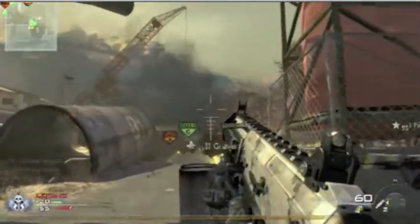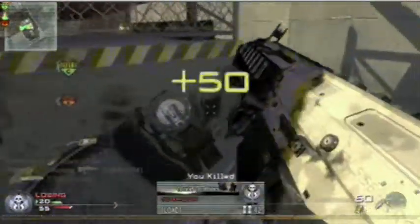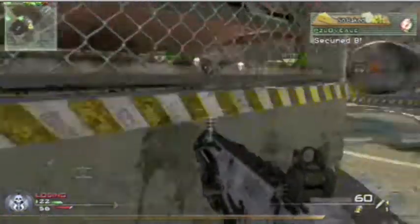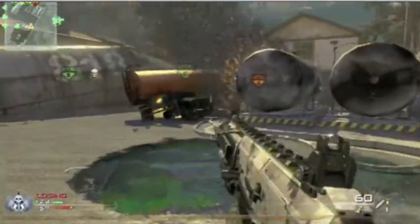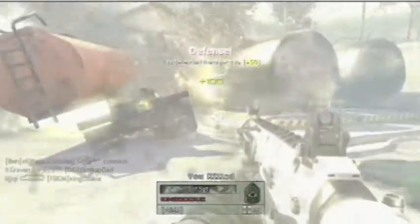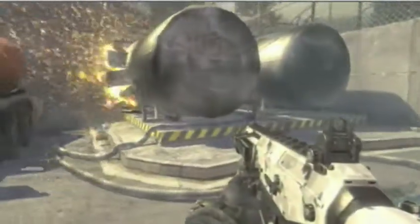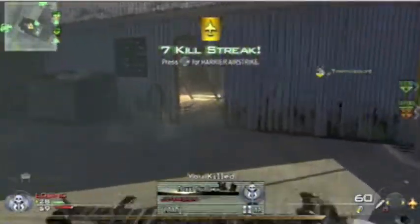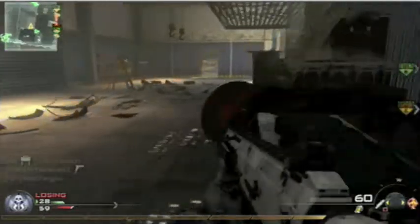I'm always checking the map to make sure I don't have anybody flanking from one side or the other. That right there was a ridiculously lucky shot. We're losing C again — I go ahead and defend it and somebody flash bangs me. I want to keep my streak alive so I am just running for dear life, my claymore goes off, and I get harriers.